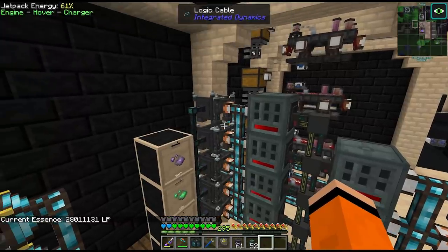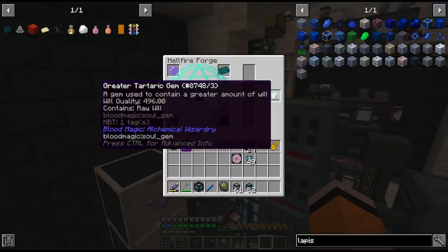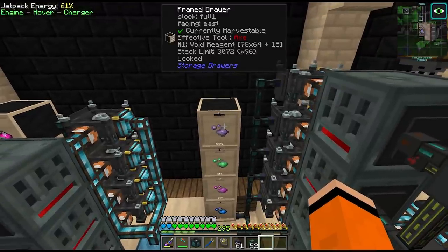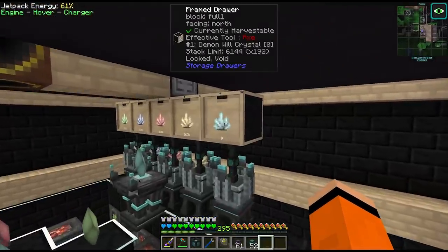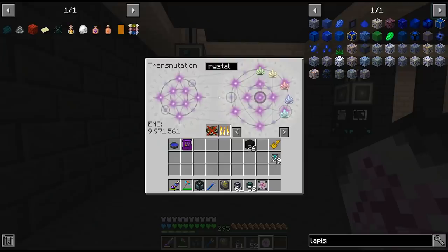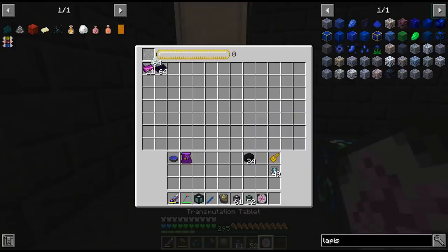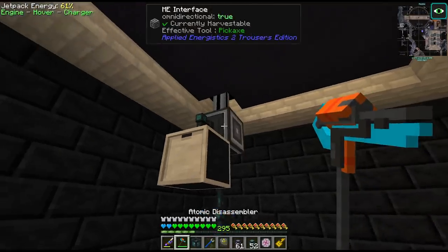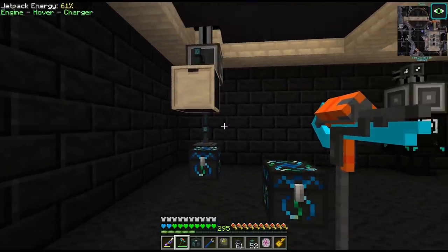It looks like we've got another very immediate issue - our tartaric gems have emptied and we need these running as much as possible. We need thousands of these reagents, and it looks like we've run out of regular demonic well crystals, though the rest are fine. At this point in the pack we have access to EMC, which means we can easily fix it with our energy condenser. We can just enable this drawer and it should all fill into our ME system - we do have to remember to turn it off later though. We don't want to build drives worth of this stuff.